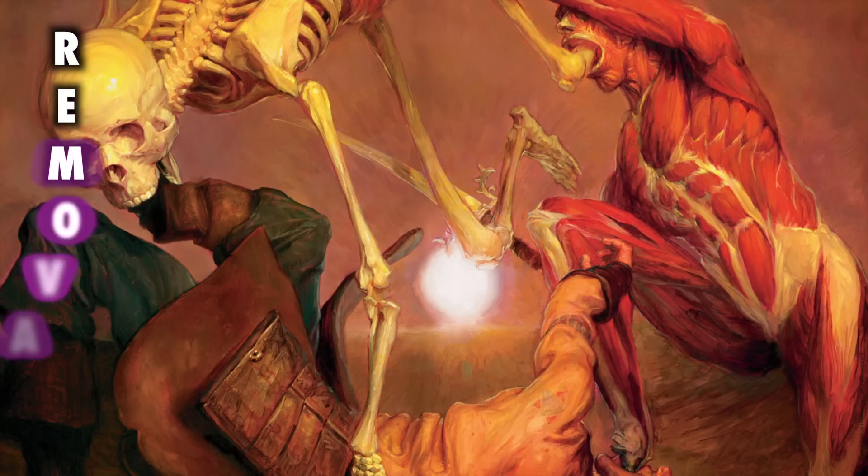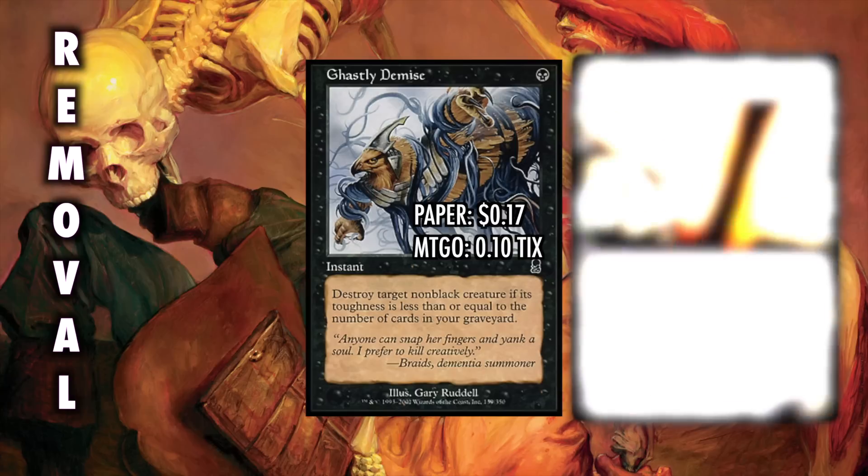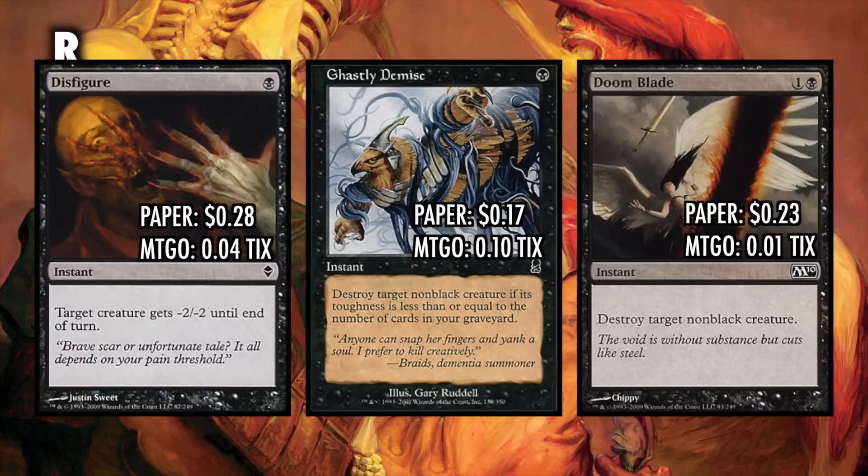The last part of our deck is some removal spells, since spitting out large creatures isn't enough to win on its own. Ghastly Demise is one black for an instant that destroys a target creature with toughness less than the number of cards in your graveyard — this will kill pretty much everything in the format and late enough in the game, anything. The problem is it doesn't do much in the first couple turns. Doom Blade kills a large portion of the format for only two mana at instant speed, but because of mono-black control being a large contender and Gurmag Angler being a real threat, it can be very meta-dependent. There's also a one-mana instant that gives a creature -2/-2, and is very powerful against Delver decks, Soul Sister decks, and Green Stompy decks.